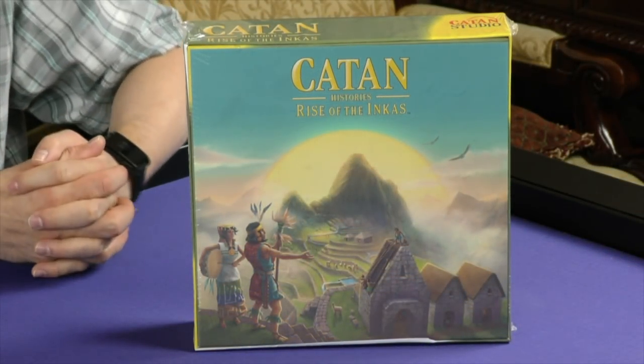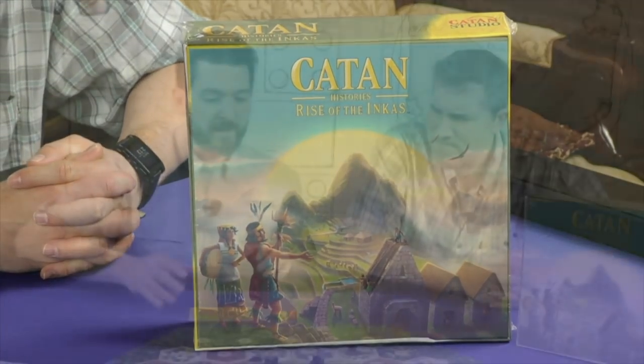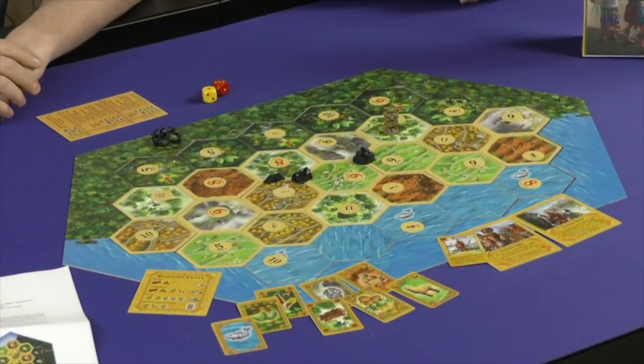I see here you've set up a version of Catan, but I'm intrigued because this is unlike anything I've seen — where's the hex board? So this is the newest soon-to-be release from Catan Studio, partnering with Cosmos and Catan GmbH: Catan History's Rise of the Incas.